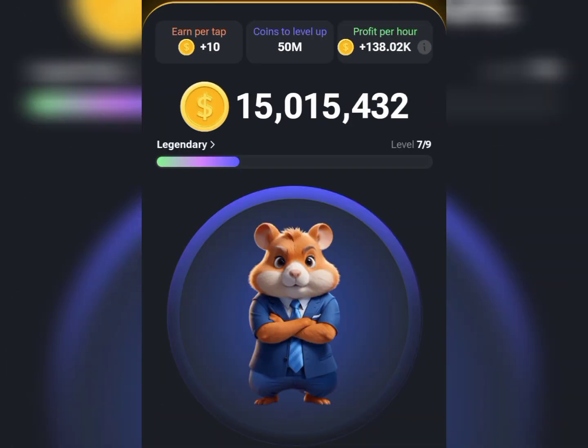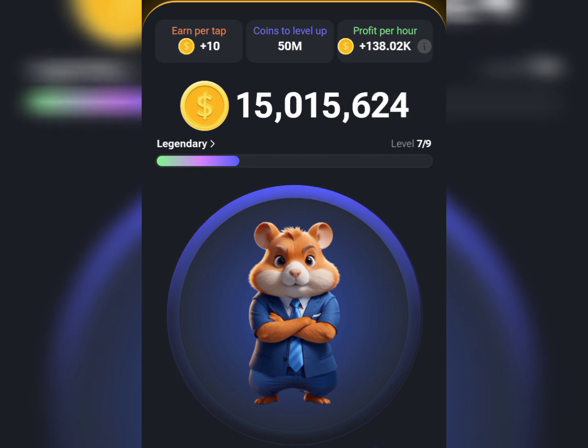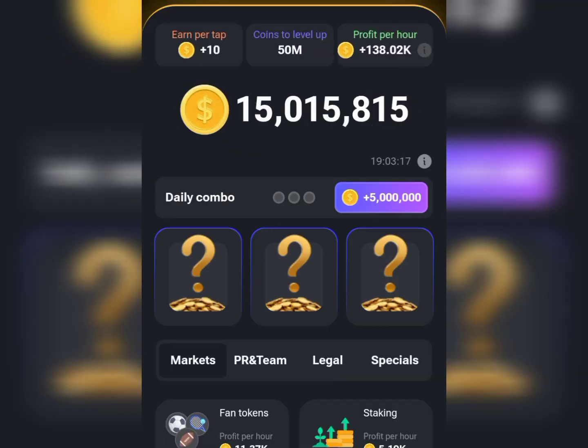Let's work to get today's daily combo card. What you need to do is go to your Hamster, go straight to the Mine button and tap on it. Once you get to the daily card page, you want to get these three unknown cards right here.